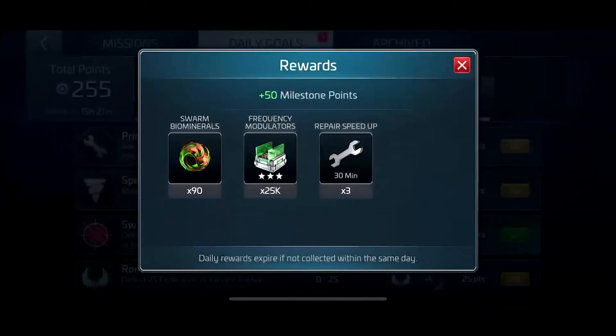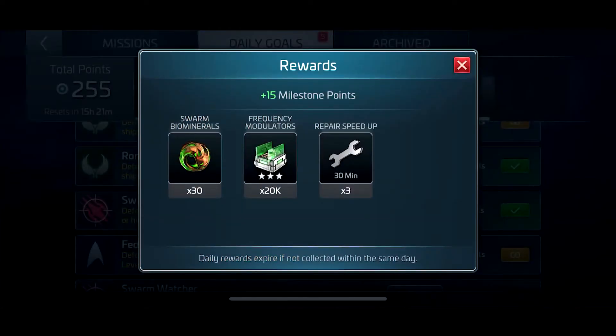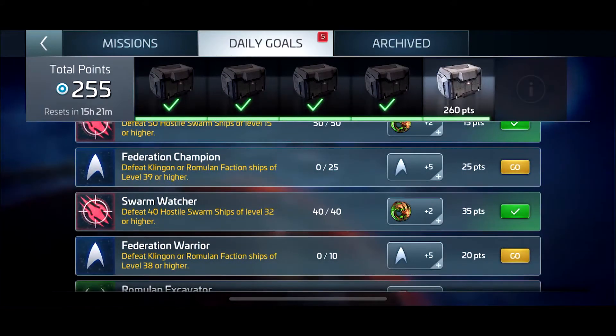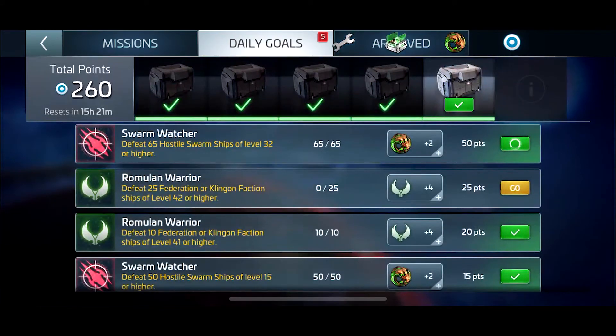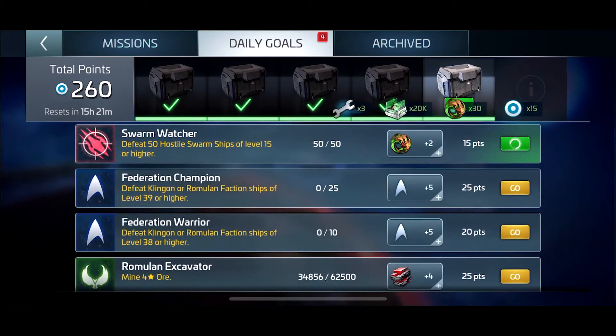On a daily basis, especially for people who are a single faction or wish to bring up a second faction to positive rep, or wish to switch factions, using the swarm dailies of up to 100 points — getting biomineral frequency modulators and speed repair apps — is a great help. For me, even doing 260, that 100 points is a little under halfway but still a huge chunk of my daily milestone requirements, so this is a great help for doing the dailies.